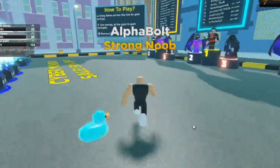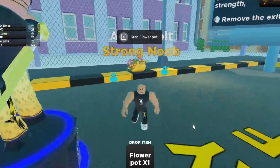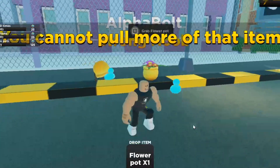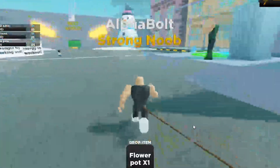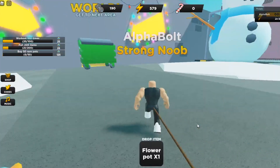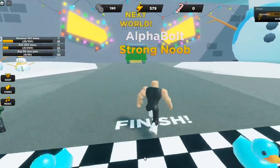In today's video we're inside Strongman Simulator and I'm going to show you guys all the working codes as of today — December 2nd. Wait, what's this? Grab flower pot — you can actually pull the flower pot! I didn't know that. I unlocked the other side, by the way. Make sure you watch all the way to the end; I'm gonna show you all the working codes. I did get stronger in the game.